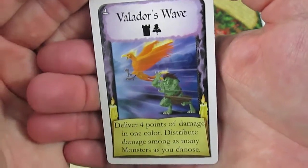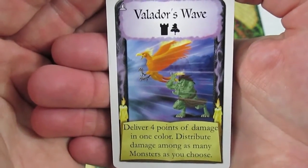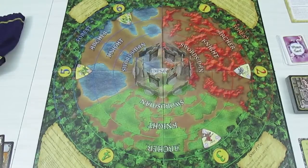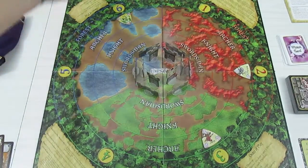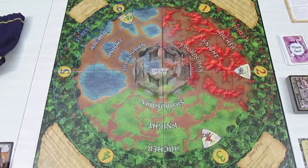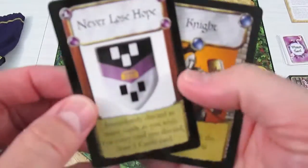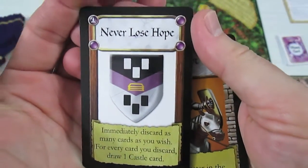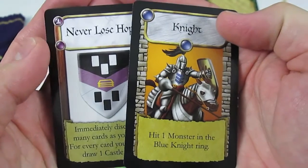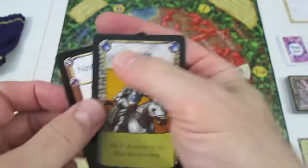I'm going to play Valador's Wave. It delivers four points of damage in one color, distributed among as many monsters as you choose. I'm going to pick blue as my color. I'll hit the orc for two — he only has two hit points, so that's two points of damage. Then three and four points hitting the troll twice, leaving him down to one hit point. What I have left is Never Lose Hope and I'm keeping my blue knight for next turn because the troll is going to move up to the blue knight range, we hope.